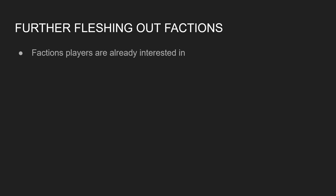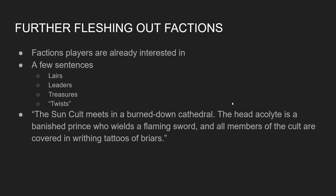Once players have invested time and effort in a faction, and you know they're not just going to abandon or kill them, it can be worth your while to put a little more time into making the faction come alive. A good place to start is a few sentences about their lair, their leader, some treasures they have, and some interesting faction twists. For example, the Sun Cult: their lair is a burned-out cathedral, their leader is a banished prince, their treasure is a flaming sword, and one twist is an oddity like being covered with tattoos of briars — just something to make them stand out.